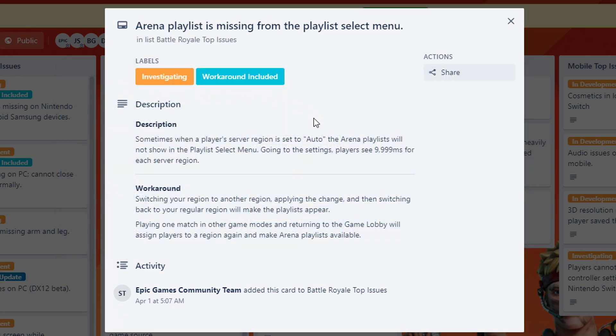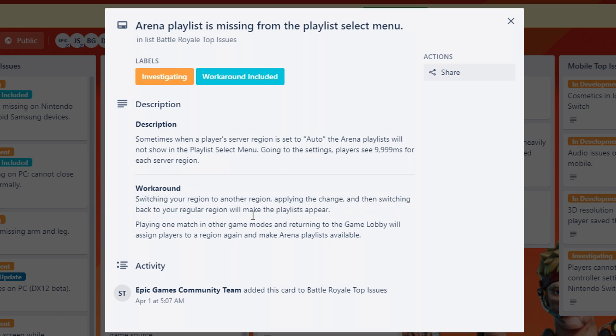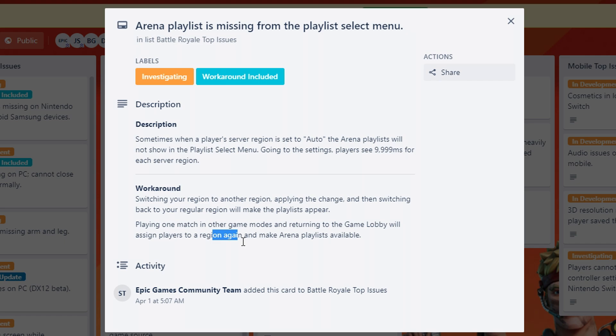Fortnite have also provided a workaround to temporarily fix it. All you have to do is switch your region to another region, apply the change, then switch back to your regular region and the playlists will appear. It also says that playing one match in another game mode and returning to the game lobby will assign players to a region again and make the Arena playlists available. The 1000 ping visual bug will be getting fixed very soon.